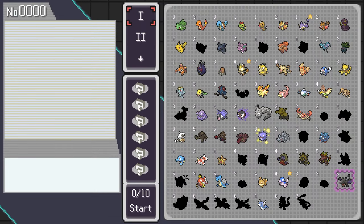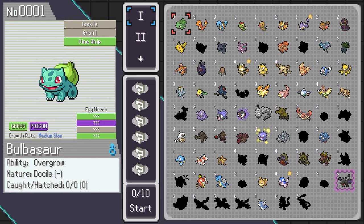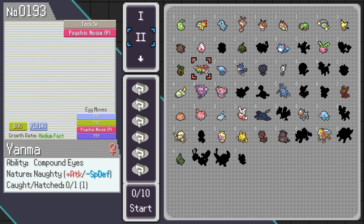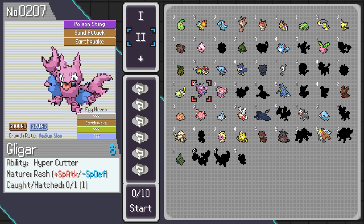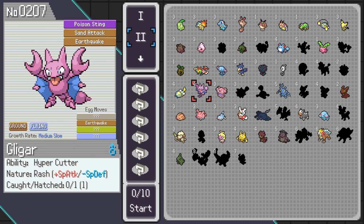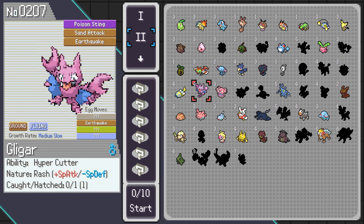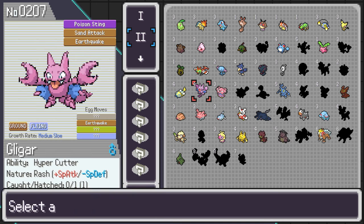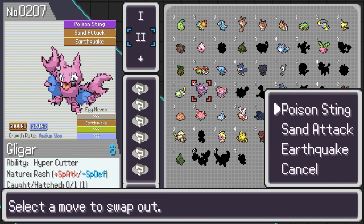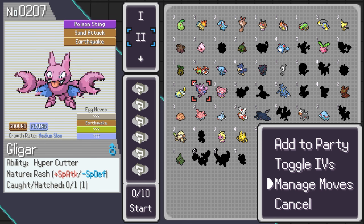When you choose your starters, you need to keep in mind the egg moves as well. When you hatch a Pokémon, you will unlock one or more egg moves that you can use for your next run, like I said earlier. For example, I got a Gligar in one of my eggs, and now I can start the run with Gligar for 4 points but with Earthquake as one of its moves. Egg moves are extremely powerful and can completely carry your early game, so pay attention.